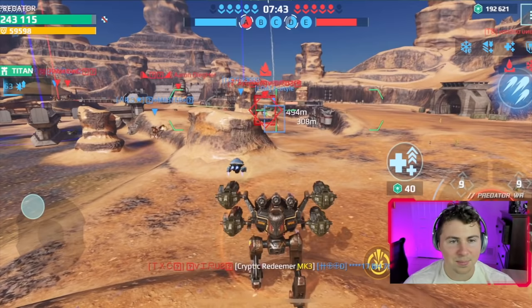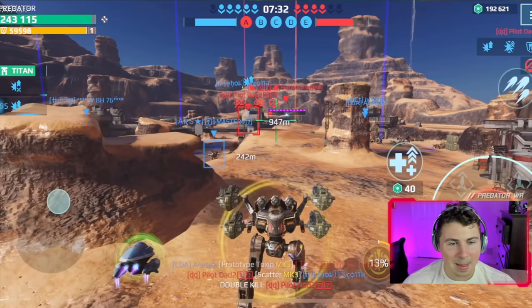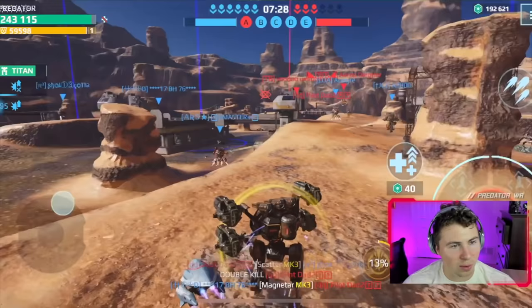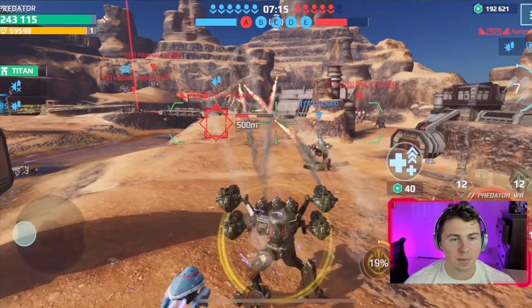We didn't get a kill — oh wait, we got one! But it was with our Orion, so we kind of cheated. New info: the nuke amplifier stacks up whether it's an Aegis shield or actual damage. Our nuke amplifier is actually stacked up now. The enemy team only has three players — let's see what these things do. Max damage Hydra... this is actually not bad damage!